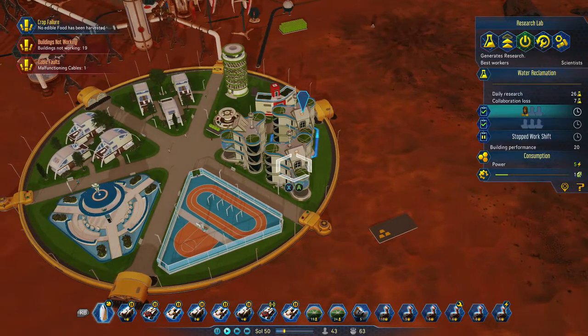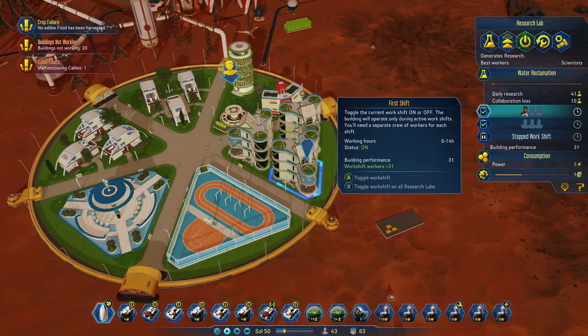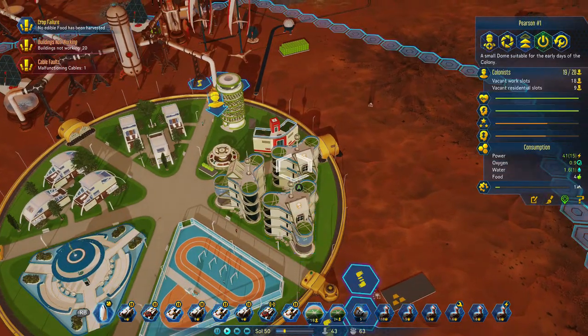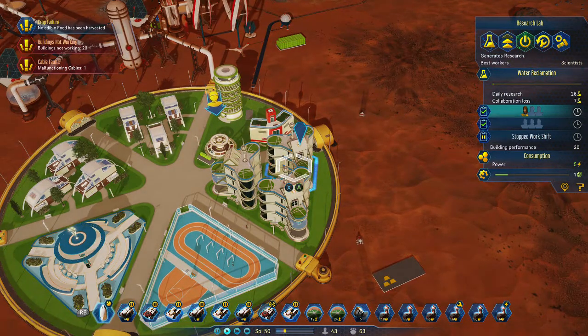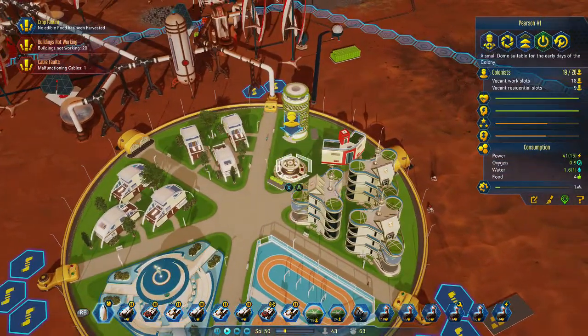And you can see I've done the same — I've got 3 here. I'd recommend... I mean, I'm well behind, so he hasn't got enough work to fill that up, so I'm just going to leave that one. And this one here — yeah, he hasn't got enough people, so I need to get some more colonists in, basically.